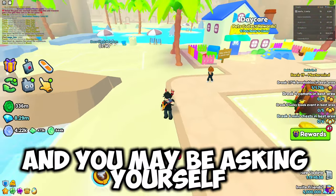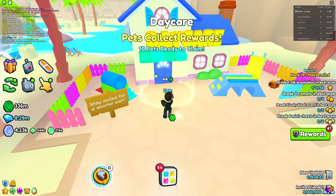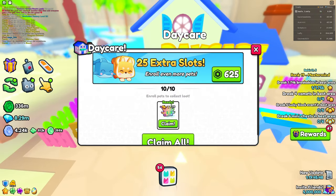You may be asking why I'm holding a slingshot — I'm just going to equip that. Anyway, over here at the daycare, you guys can buy 25 extra slots, which I don't really recommend, but if you have the Robux you can spend 600 Robux on that.